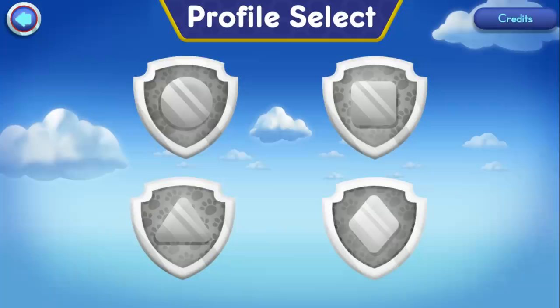Paw Patrol Air and Sea Adventures. Tap Play to start. Tap on a badge to get ready for an adventure. If you want to start a new game, tap on a new badge.